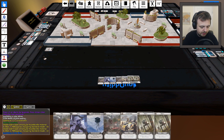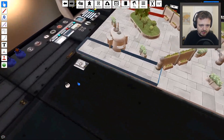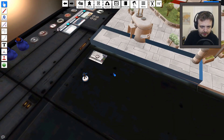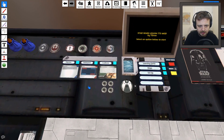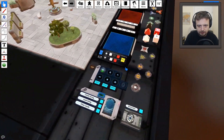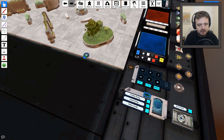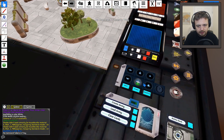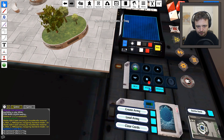You can view your hand — I need to select myself as a color first. There we go — that's my hand and my command card hand. If I want to get rid of it I can press H, or if you want to look at one in detail you can press Alt and have a closer look at it. Fantastic.